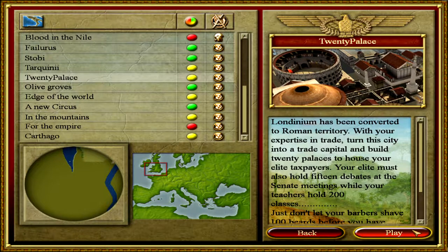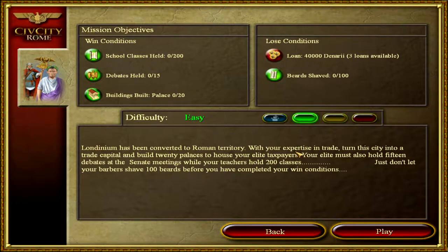The name would suggest that we actually have to build 20 palaces, which is interesting. Londinium has been converted to Roman territory — with your expertise in trade, turn this city into a trade capital and build 20 palaces to house your elite taxpayers. Your elites must also hold 15 debates at the senate, while your teachers hold 200 classes. Just don't let your barber shave 100 beards before you complete the win conditions. So we need 200 classes, 15 senate debates, 20 palaces, and we lose if 100 beards are shaved.